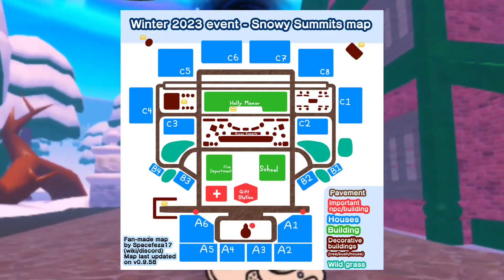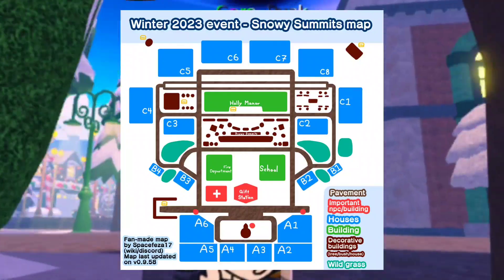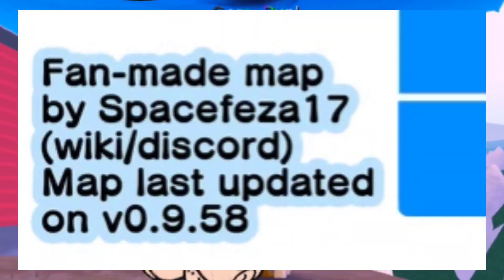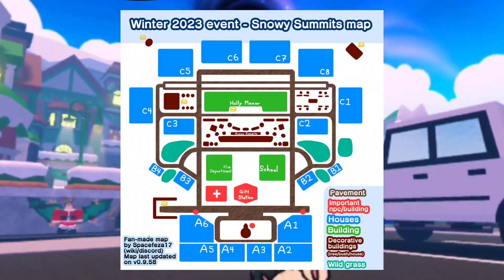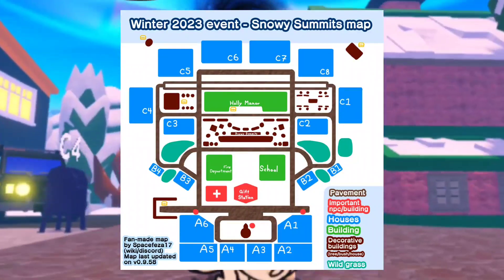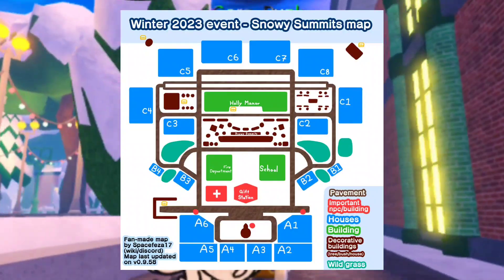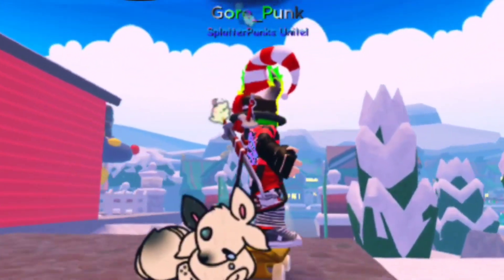So here is the Winter 2023 Event Snowy Summits map. If you guys want to screenshot it right now, you can save it and use it until you get used to the map. This fan-made map was made by SpaceFisa17 — which makes me think of Space Frieza from Dragon Ball and Android 17, actually pretty cool. I don't know if there are going to be new areas added to update the map, but it also shows the chests and a couple of NPC dots. Get used to this map and take a screenshot now.